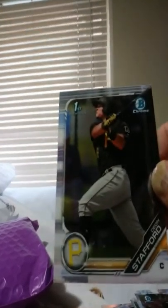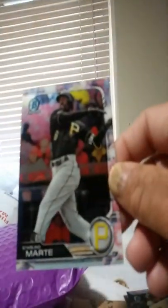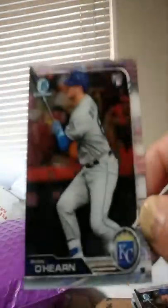Joe Jakes. Deion Stafford, First Bowman. Starling Marte. Travis Swierdy, Deion Stafford First Bowman. Joe Jakes. Starling Marte. Travis Swierdy. Ryan O'Hearn. Cat Casey. Ryan O'Hearn — Ricky's Bowman Chrome.